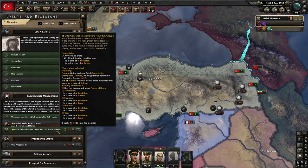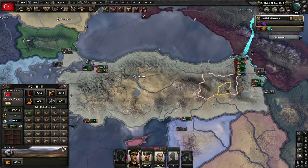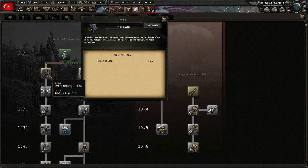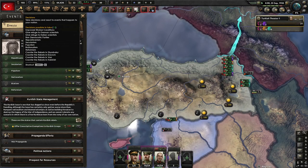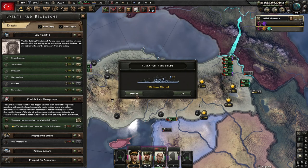Offer conscription exemptions to Kurdish groups — many Kurdish groups do not demand full independence but recognize a degree of autonomy. We can provide conscription exemptions, getting minus 85% recruitable population factor for Erzurum, and the Kurdish state will lose its state modifiers and become a core of Turkey. Erzurum is over here — so this one gets that modifier where we lose 85% recruitable population. That really doesn't sound nice, but we do get a core, and we don't get any more hits to resistance.